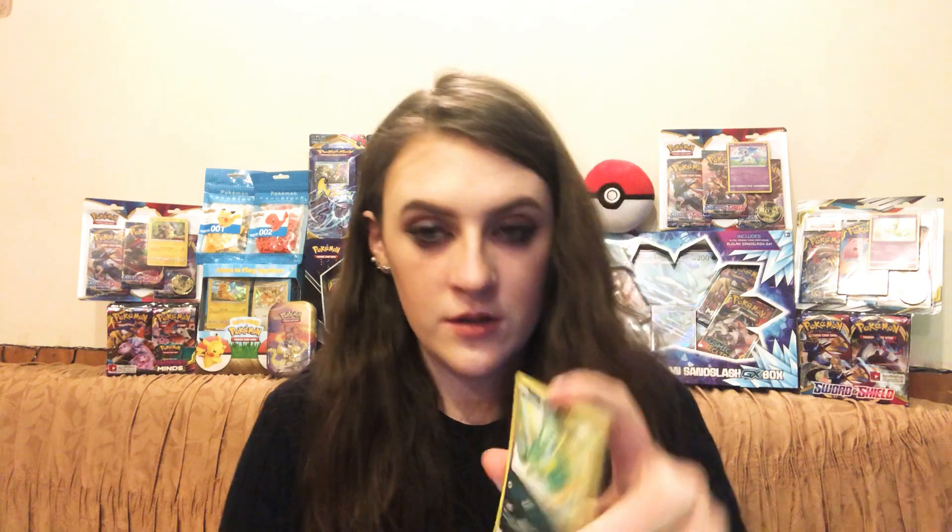Okay, an Alolan Grimer and Grimer — both common cards. A basic Eevee. I might do a video on explaining how you could evolve all your Eevees into all the other characters — I have them all, but there's only one I haven't got because I don't think it's been released yet on Pokémon GO. A basic Flabébé common card. A basic Sneasel. A Crabrawler — a Crabominable rare card.